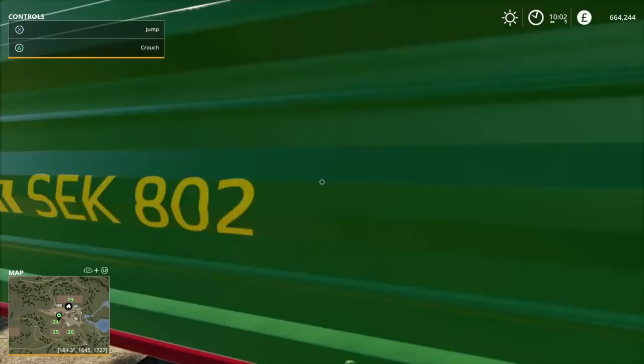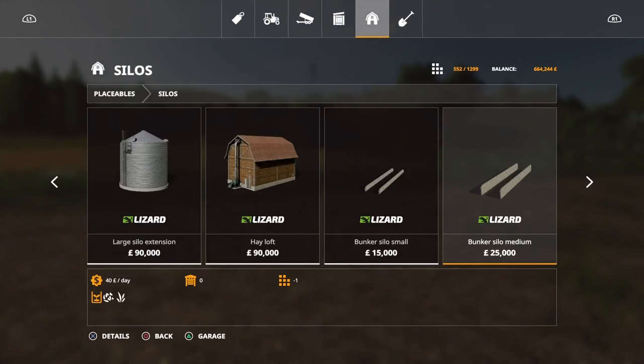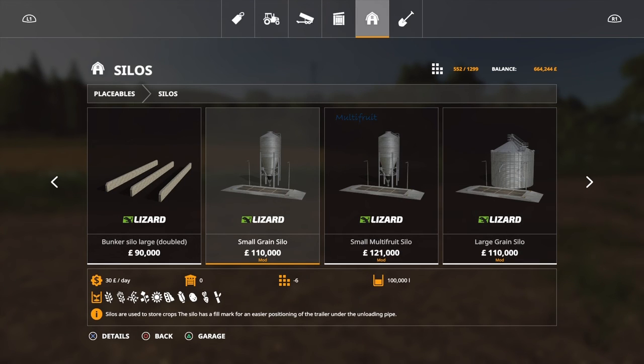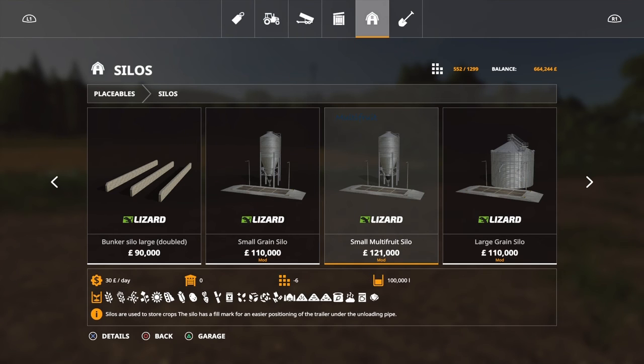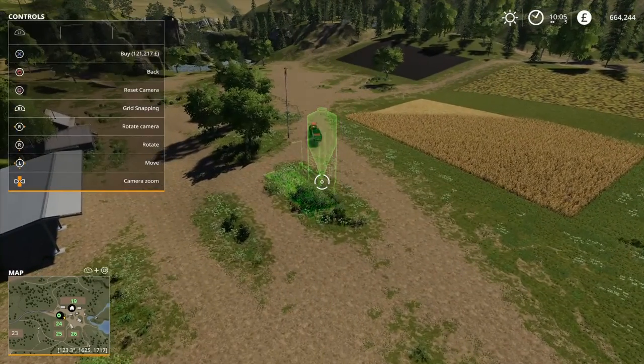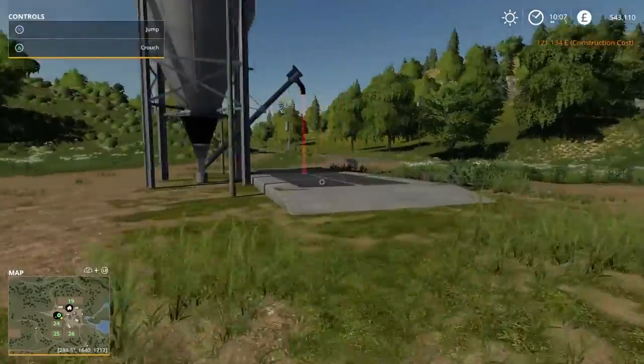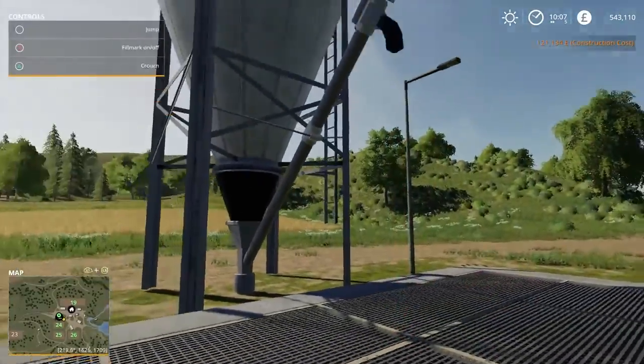What this multi-fruit silo allows you to do — a regular small grain silo will hold wheat, barley, oats, corn, canola, grass, soybeans, sunflower, potato and sugar beet. But the multi-fruit silo will hold all of that plus straw, chaff, hay, silage, digestate, pig feed — literally anything, even lime. So I'm going to buy this multi-fruit silo. There we go, we have our lovely grain silo. Turning off the red fill markers since we don't need that.